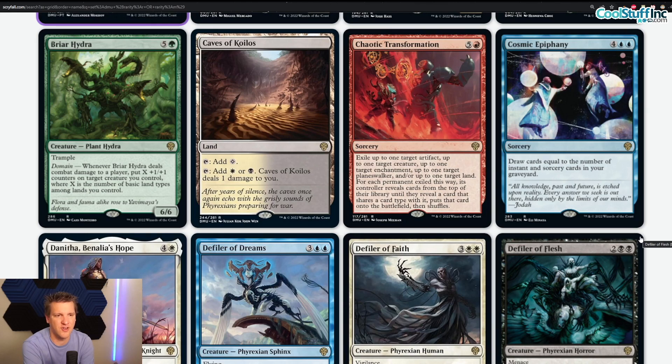Caves of Koilos — tap for colorless, tap for white or black and deal one damage to you. High quality, high quality. You still play them in decks like Esper and such — they replace pathways very well. Caves of Koilos is a sweet one, absolutely awesome to have it reprinted. Let's go.